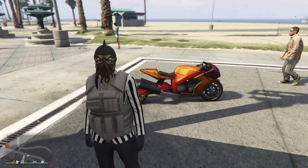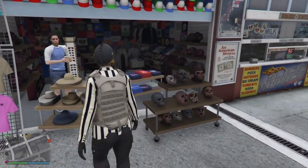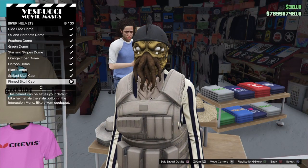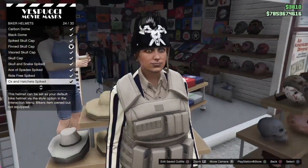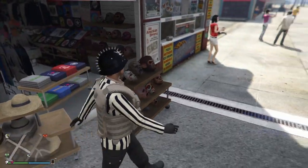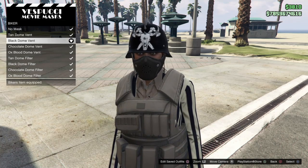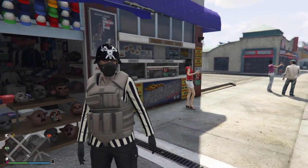So let's get into today's video. You can either go to your interaction menu and apply any dome helmet and any biker mask, but it's a little bit easier to head on over to the mask shop and go to your biker helmets and apply any of the dome helmets, like the one you see here. It doesn't have to be this exact one, but any dome helmet. Then just go to the masks, go to the biker masks, and select a biker half mask of your choice.